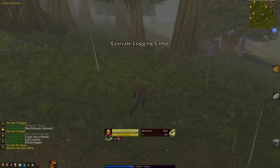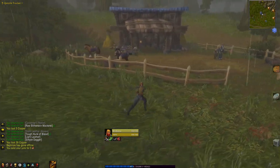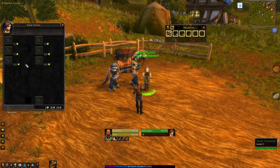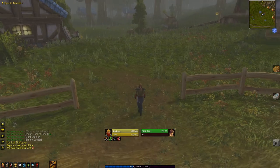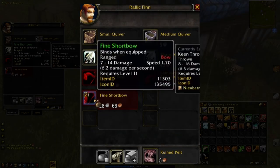At the far east of the map we have Eastvale Logging Camp, which is the other main quest hub for the zone. In the paddock, we can find the horse riding instructor who will train level 14 or above humans horse riding for 18 gold. Horse mounts can be bought off Katie Hunter, the horse breeder, for 72 gold for a normal mount and 900 gold for an epic mount. Rallick Finn is another point of interest. Rallick is a hunter equipment vendor who sometimes offers the green level 11 fine short bow for 28 silver.